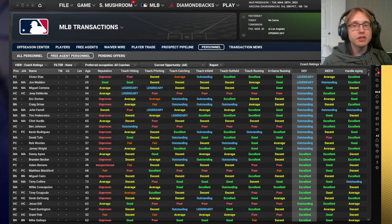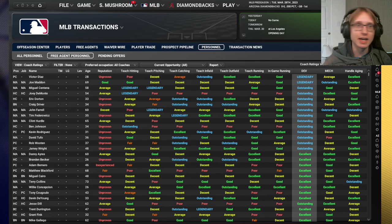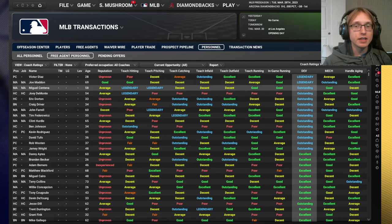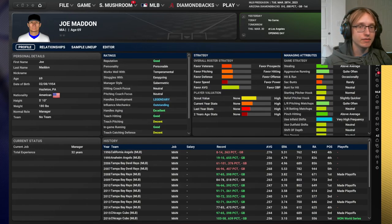With managers, development, mechanics, and aging are the only things you really want to consider. At the major league level, you're very rarely going to need mechanics to be important - prioritize development, and aging becomes the secondary factor because you're going to have more veterans. Looking at this free agent pool of managers, I definitely like Joe Madden best for the major league level - he is legendary in development.